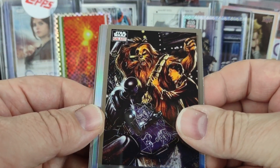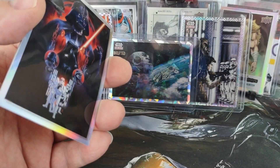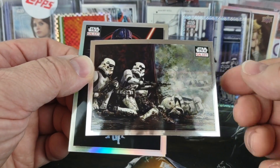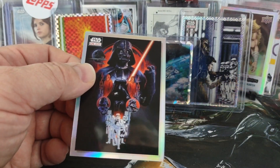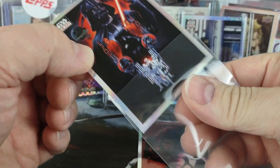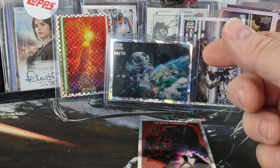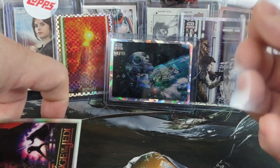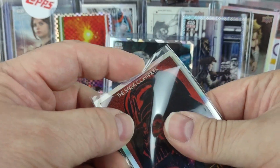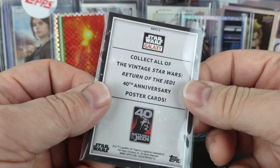Last pack, last chance for anything. We have Han and Chewie and what's left of 3PO — An Upset Wookiee. That's a nice poster — Stormtroopers, Pin Down. One behind it is a Jedi — The Dark Side refractor. The last card is going to be the original teaser poster for Episode 6, Return of the Jedi — actually it says Revenge of the Jedi — poster card.